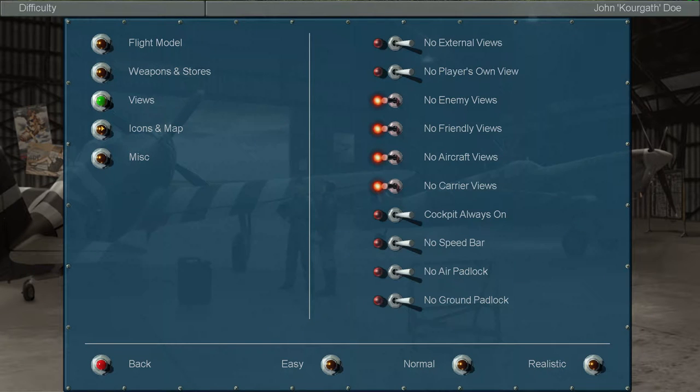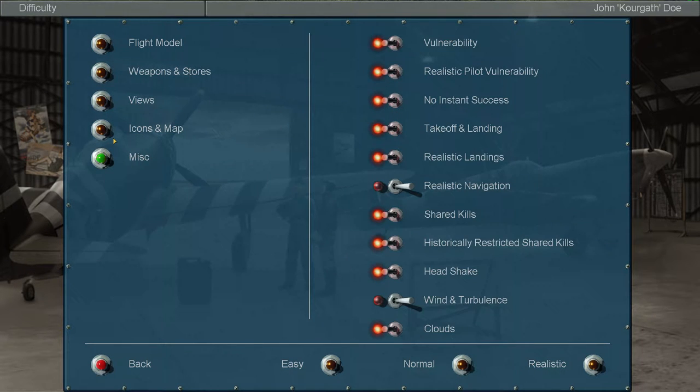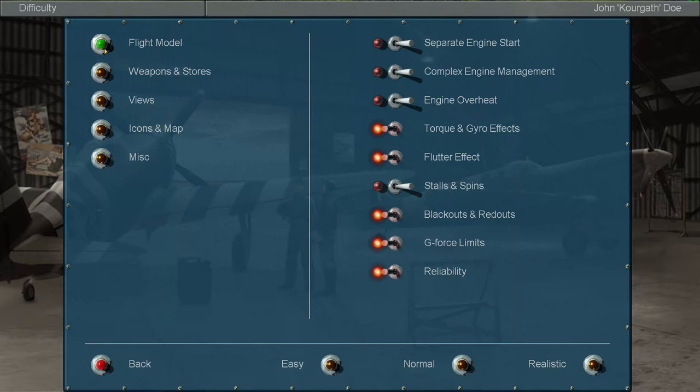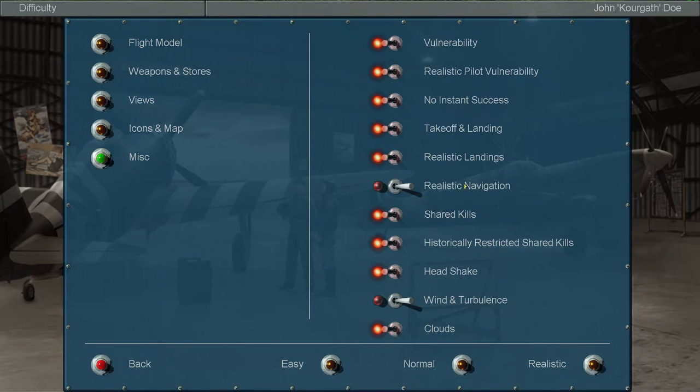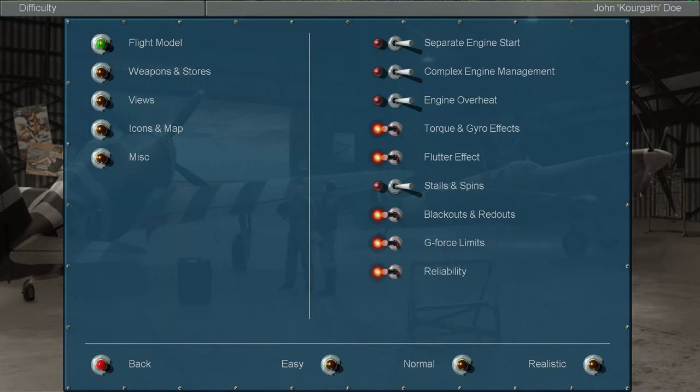I don't plan to play the game at fully realistic settings, at least for these campaigns. As I do more and more campaigns, I will slowly increase the realism. But there are certain options I will not turn on — things like realistic navigation. That is something I will never turn on; I do not like it. I will probably not turn on these top three options right here either.